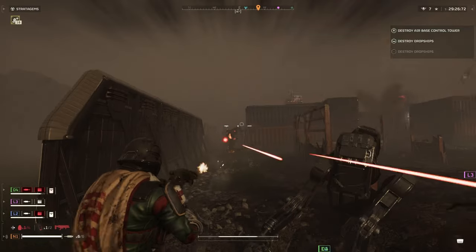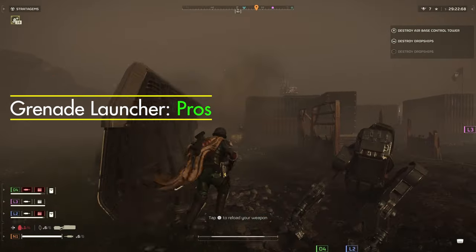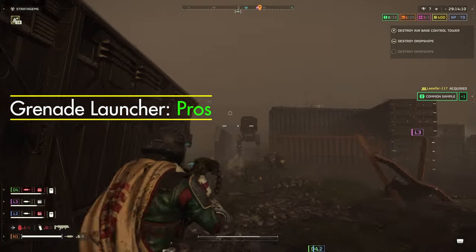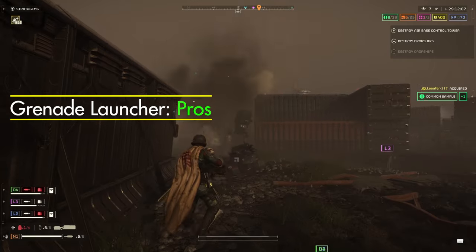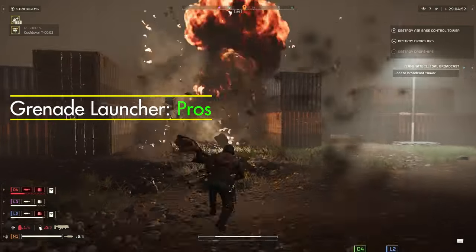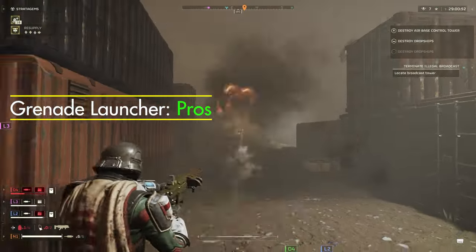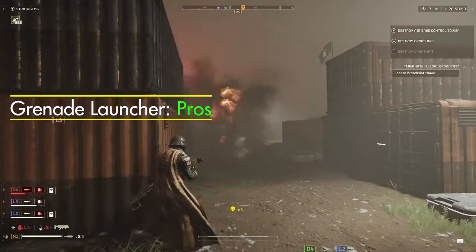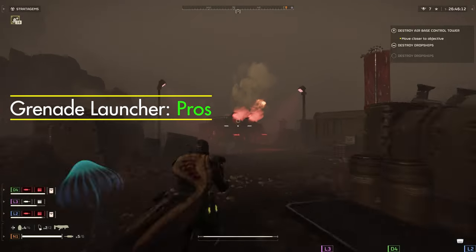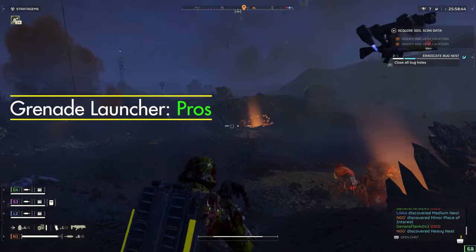When using this weapon against the automatons or medium-sized enemy threats, the grenade launcher becomes almost indispensable, and the speed at which you can kill these enemies is almost unmatched by any other support weapon in the game. Not to mention, one of its standout capabilities is demolishing bug nests and taking out automaton outposts with ease. In these moments, the grenade launcher isn't only a weapon — it's also a strategic asset.